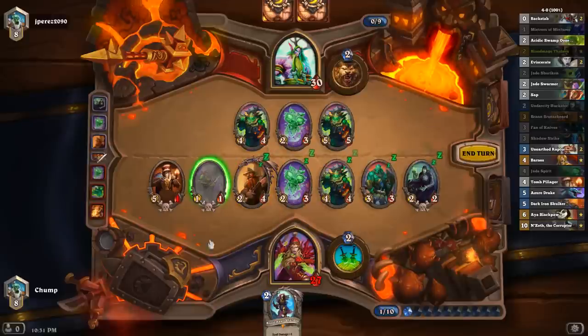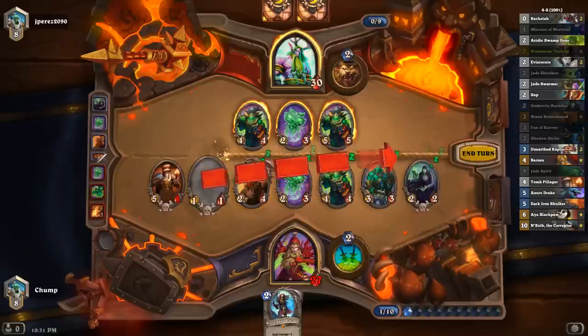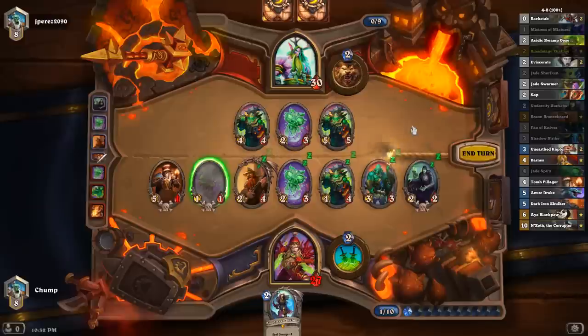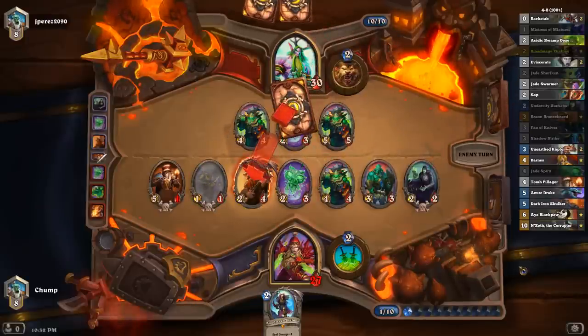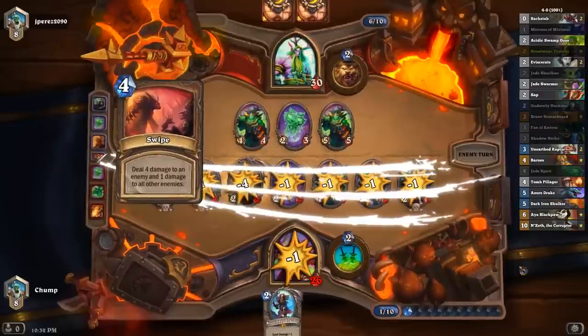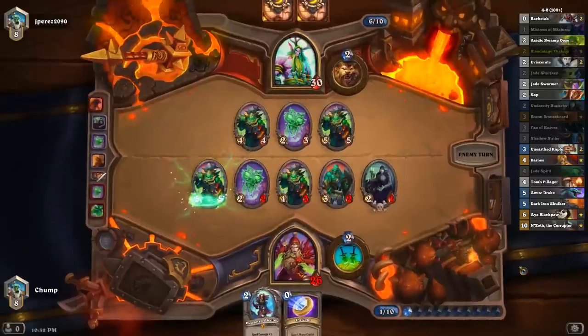He'd probably just be Swiping this to kill the Tomb Pillager. I think I like making this attack. Having the 1-1 on board is kind of nice if he tries to make value trades — I think I'll leave it like this. I think from this position I'm favored. That seemed like the wrong Swipe target, because he could've just value traded into that and used the Swipe to kill the 4-4 Jade Golem.